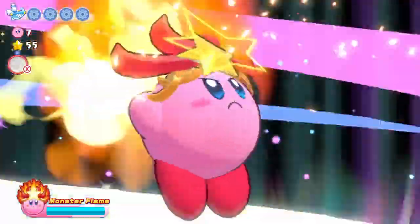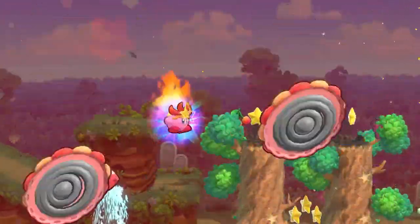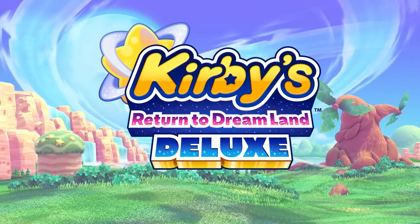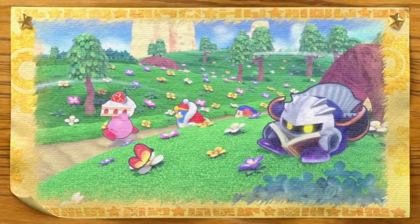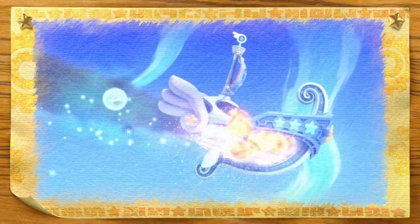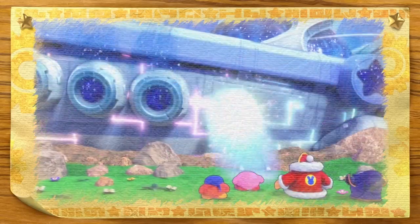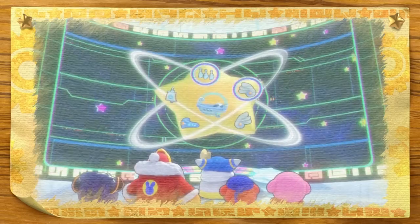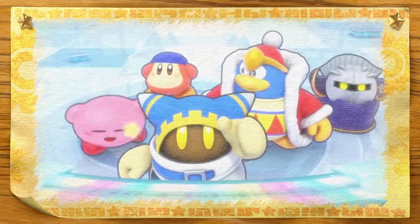It's an adventure of deluxe proportions — Kirby's Return to Dreamland Deluxe. One day, a spaceship called the Lor Star Cutter crash lands on planet Popstar. To help Magalore return home, Kirby and his friends set off to find the scattered parts of the spaceship.